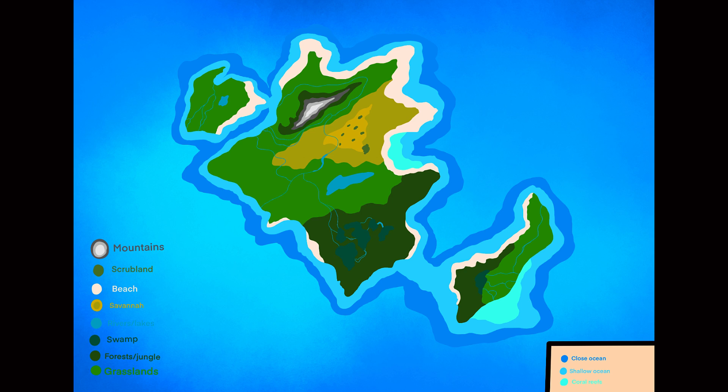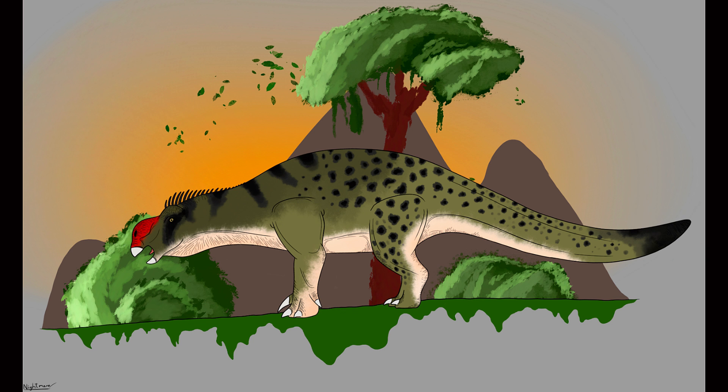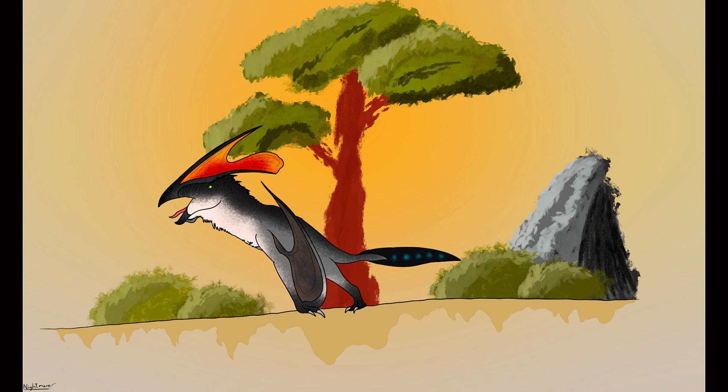Cryptadia is my last world setting speculative evolution project. The island itself is located 75 miles west of Africa, housing many prehistoric animals that survived to modern day. Some are the last of their kind, and some are the dominant and most commonly found animals on the island. Some species are even the reason for cryptid sightings such as the Mokele-Mbembe and the Ropen, even though they look slightly different from their cryptid counterparts, most likely due to the observer not being able to see them clearly.